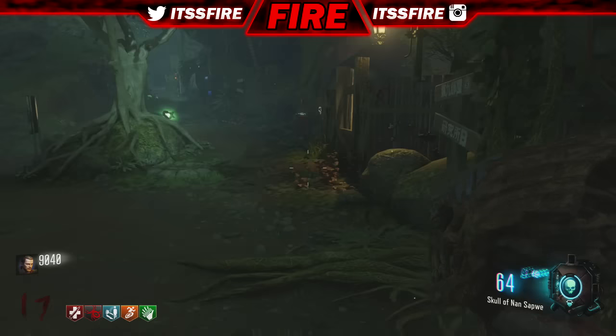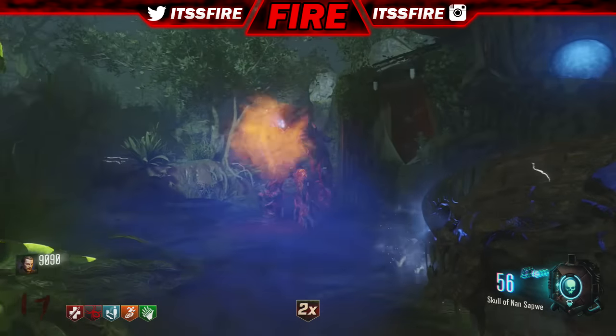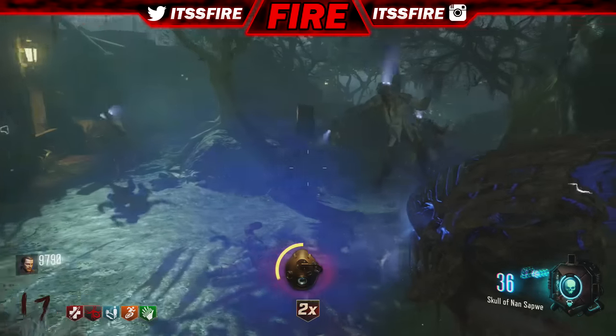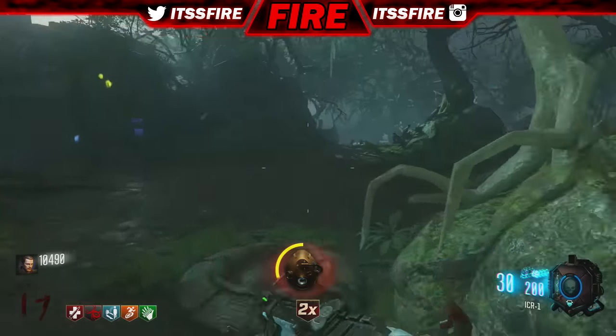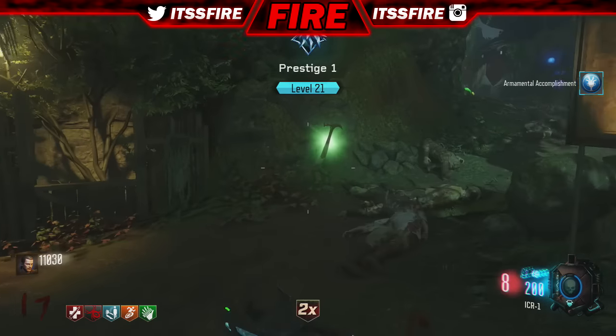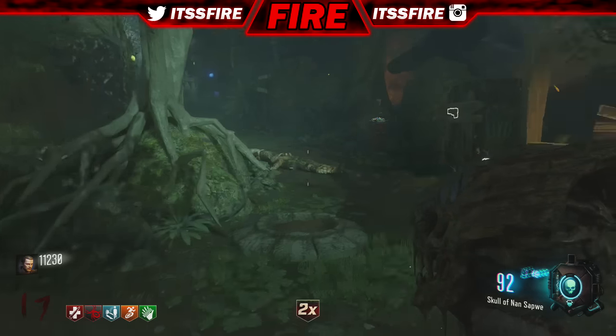Whether it's a Ragnarok or the skull, hopefully the next map will also have something unlimited, because that seems like a series at this point. There are a lot of glitches especially with Zetsubou no Shima, so I'm not even surprised this is a glitch. They did patch the one under the eyes-and-drop, which kind of sucks, but obviously it is a glitch.